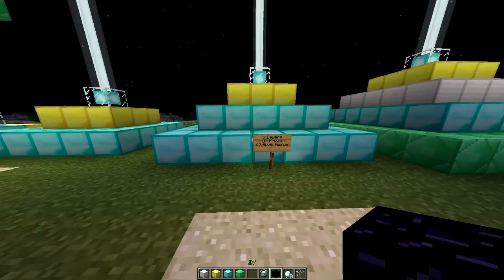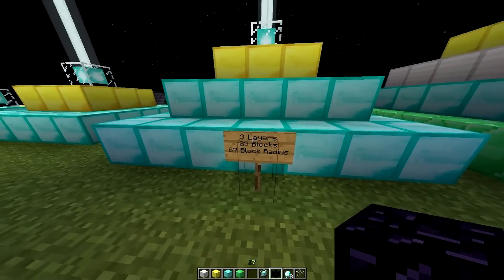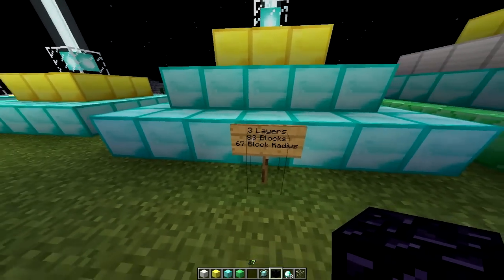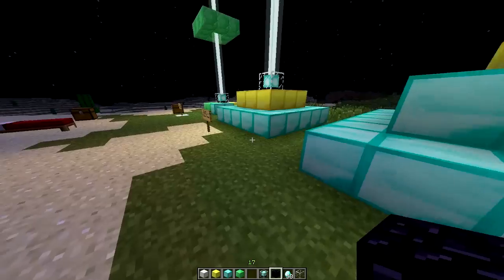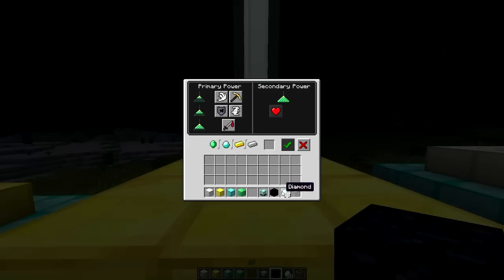Moving on to the three layer pyramid. This is where it starts stacking up in terms of the blocks you need. Remember, a block is nine resources, so whatever block count it says, multiply that by nine to see how many iron you're going to need. So this is three layers, 83 blocks, and it gives you a 67 block radius — an extra 16 blocks of radius compared to the two layer. You can pick speed, haste, resistance, jump boost, or strength. Sadly, you still cannot pick from the secondary power.